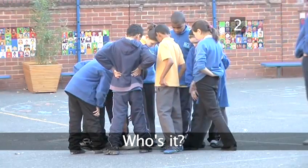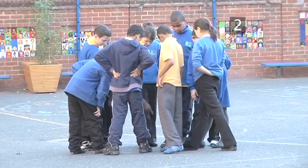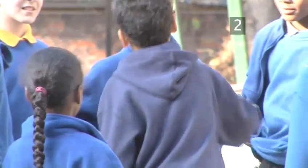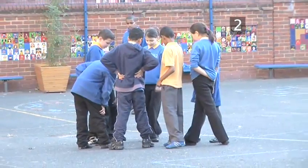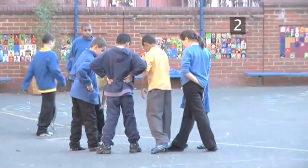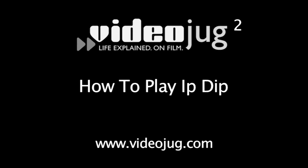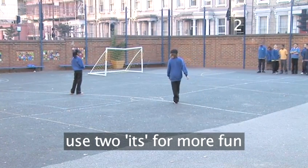Step 2: Who's it? First, you must choose who's going to be it. You can use any method you like to decide. The fair way to do it is with a rhyme like ip dip. Everyone stands in a circle. One person goes around the circle of players and points to each one on every word. The player who is pointed out on the last word is out. This is repeated until there are just two players in the circle. If you don't know the rhyme for ip dip, watch Videojug's How to Play Ip Dip. You could have two people who are it to make the game more interesting.